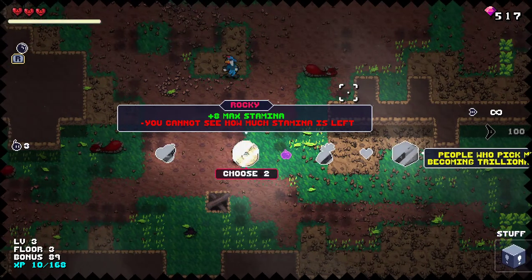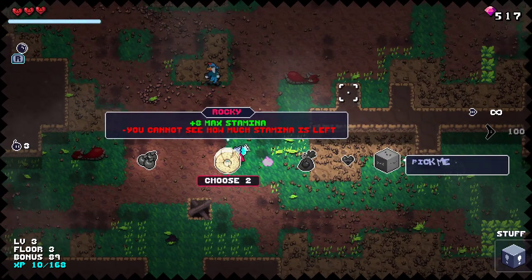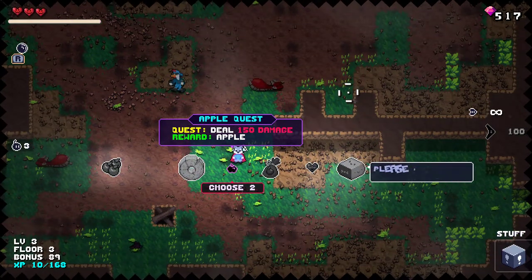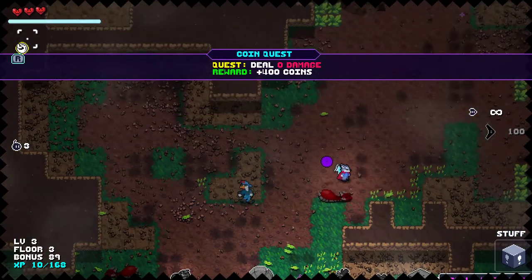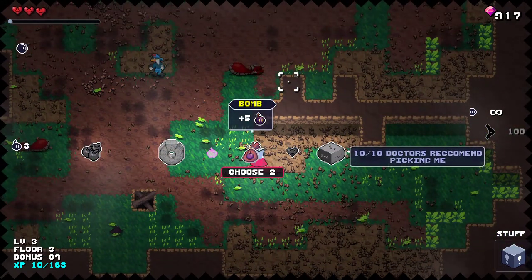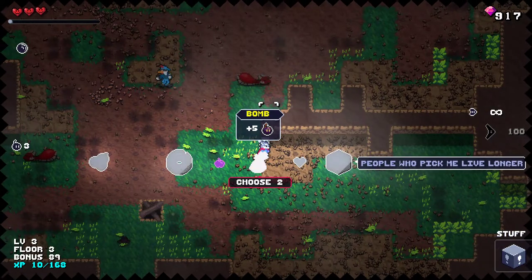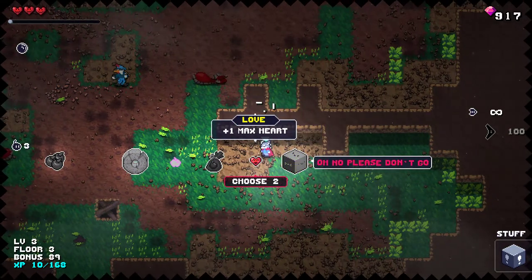There's a Slay the Spire-style item where you get a lot of a resource but lose something in return — really great upgrade designed by Nick. There's also one where every time you deal 150 damage, you'll get an apple. You can only have one of these quests at a time, so grabbing a new one replaces the current one. You can also increase your maximum health, but only up to two times.